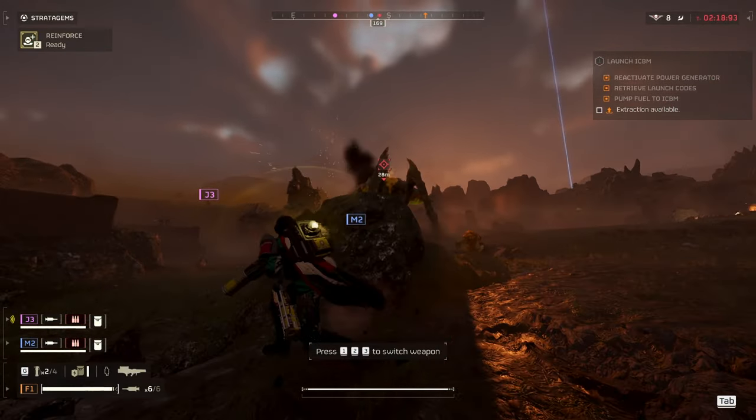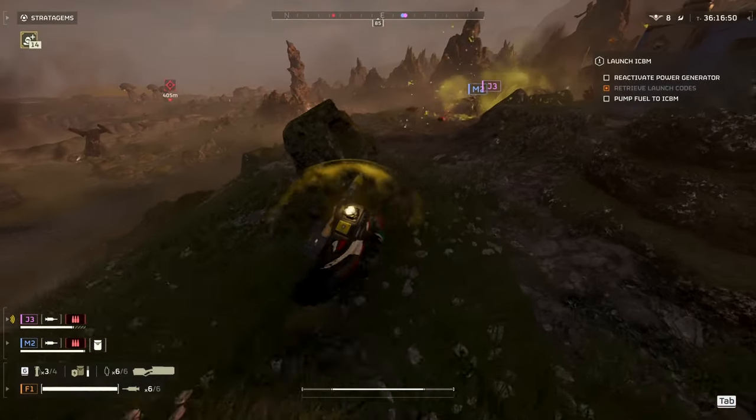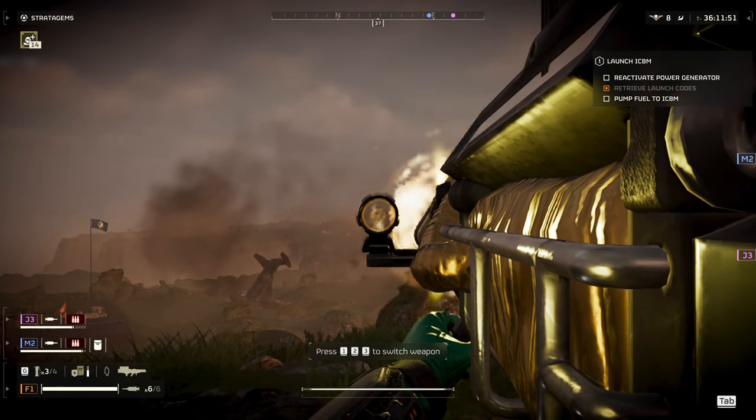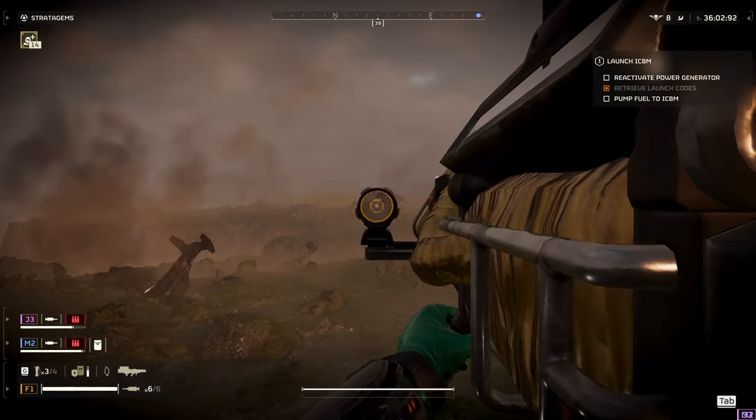The best thing about this weapon against the bugs is that you can snipe Shrieker Nests from so far away, and you only need two shots per nest — making it very effective since you don't need to get aggroed by the flying demons to destroy them.